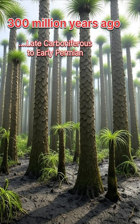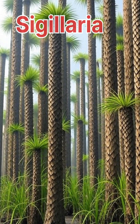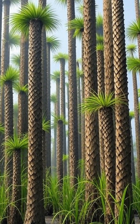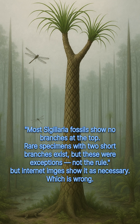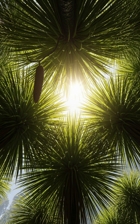300 million years ago, towering green giants ruled Earth's swampy lowlands, and one of the most remarkable was Sigillaria. During the late Carboniferous and well into the early Permian, these strange, tree-like lycopsids shaped entire landscapes. Reaching heights of up to 30 meters, Sigillaria was not a true tree but a spore-producing relative of modern clubmosses.